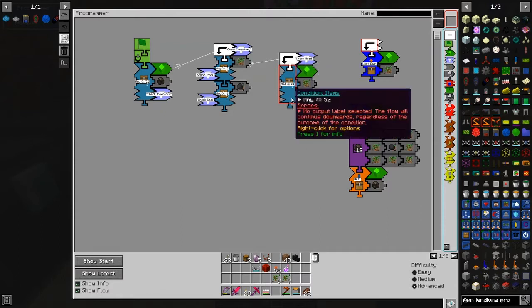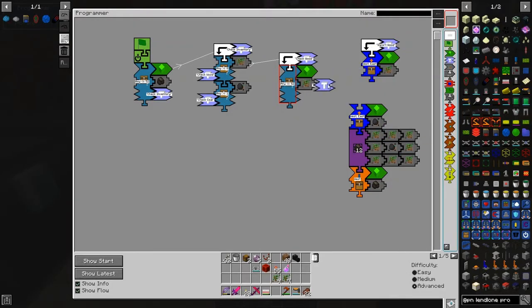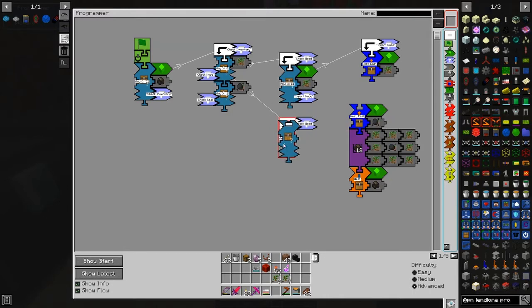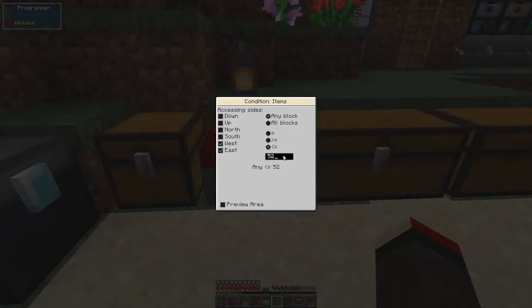If that's the case then we can import the wood. We'll bring in another text piece and call it 'import wood'. So if it has got enough pieces of wood essence we can import it, and at the end of this block we just repeat. We do exactly the same for coal essence. We take this label and instead of wood we're going to check for coal.